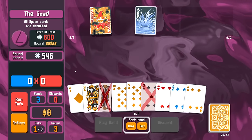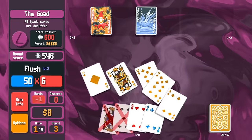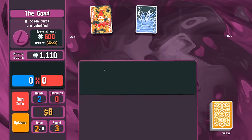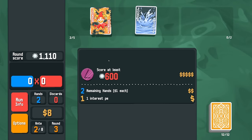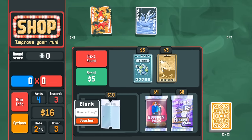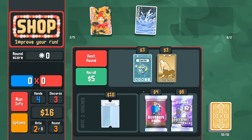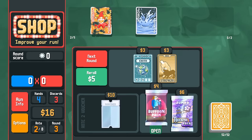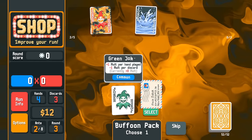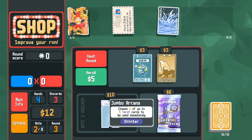We get another flush, level two — easy. We should have played high card there in case we end up getting something like Telescope, but no big deal against the Goad. We still have blanks to unlock. From the Buffoon pack, I'm going to take Mail-In Rebate — very, very good for early game economy. Every discarded six gives us three dollars.